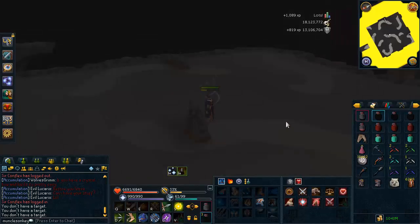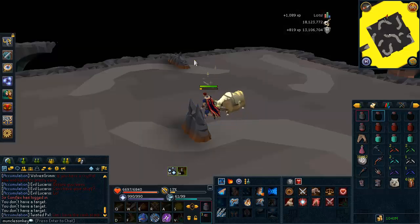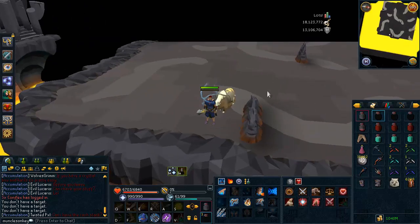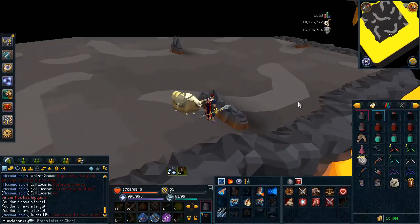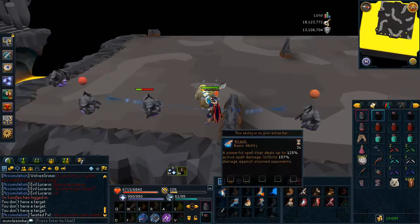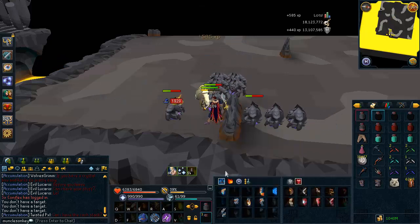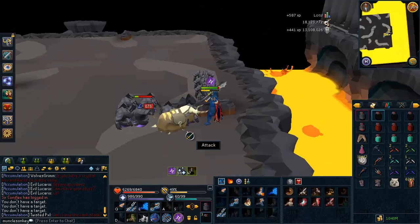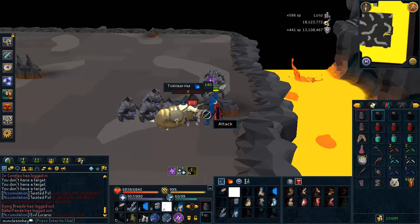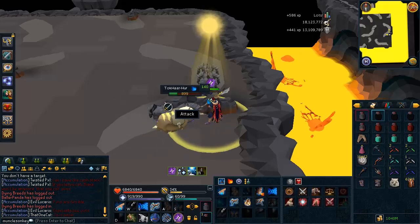We get another cutscene and the lava rises a bit more. Now you don't have the L-shaped rock anymore, so you don't have as good a safe spot. This next wave is pretty annoying just because there are a billion little melee creatures — I think they're called Tokar Hurz — with really low defense; they're very easy to kill, just a lot of them so it takes a while. I would recommend using Sunshine here — it's one of my favorite abilities in the game and it just speeds up the fight a little bit.